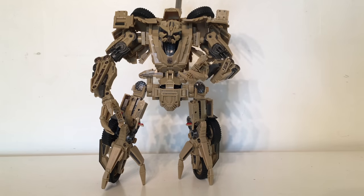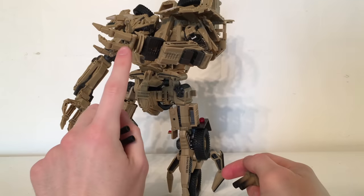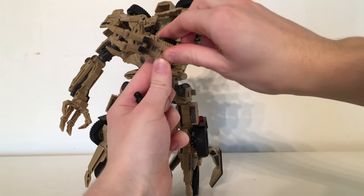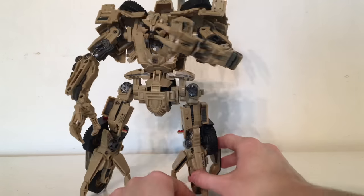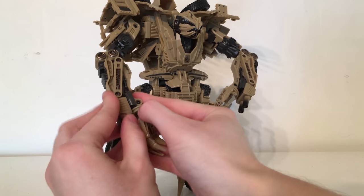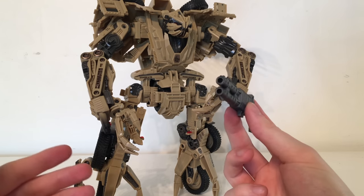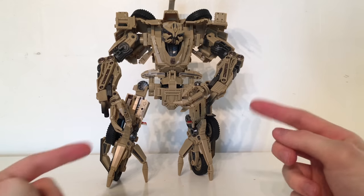If you wish to go for accuracy and don't want the gun, these pieces actually attach to the robot mode. On the underside of his hand there are slots — these tabs just plug in. It completes the overall look of his arm, filling that blank black space. This is probably how I'm going to display the figure — with these sections in and the gun to the side. The gun doesn't look too bad on its own — it looks like a shotgun — however if you're going for accuracy, this is the way to incorporate the extra parts.